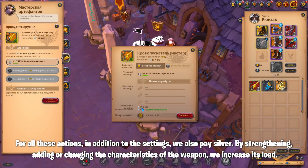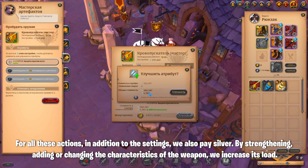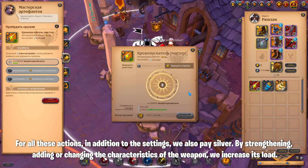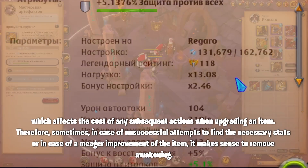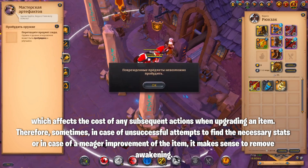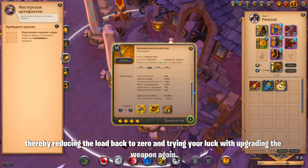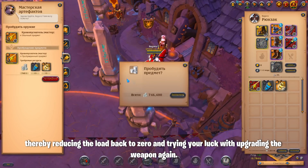For all these actions, in addition to the settings, we also pay silver. By strengthening, adding, or changing the characteristics of the weapon, we increase its load, which affects the cost of any subsequent actions when upgrading an item. Therefore, sometimes in case of unsuccessful attempts to find the necessary stats or a meager improvement, it makes sense to remove awakening, thereby reducing the load back to 0 and trying your luck again.